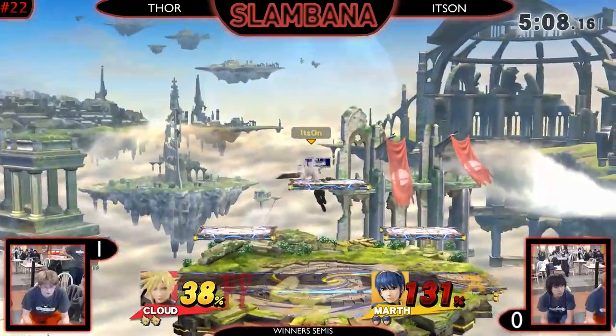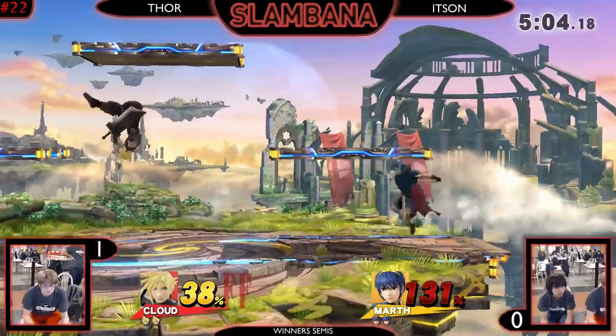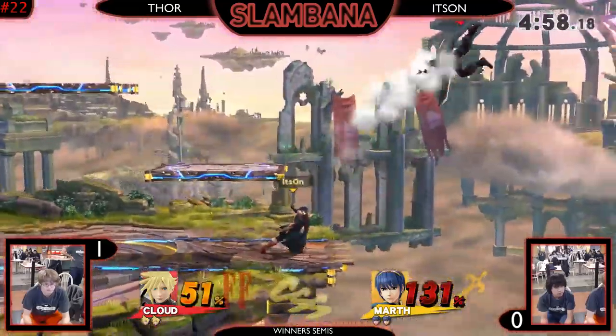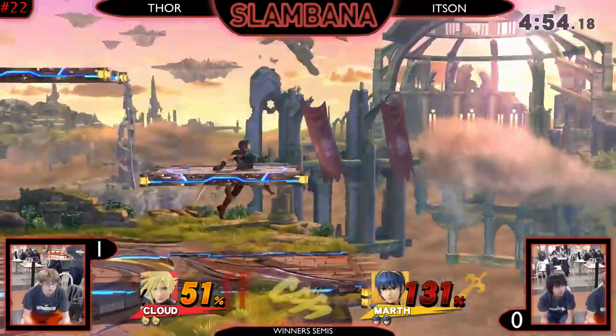Thor kind of started off to a better start - Itzai had established control out the gate in Game 1. Thor going for the PGA, gives Itzai an opportunity to get back in. Itzai was able to knock him back off. Thor almost has a limit - this is pretty bad for Itzai. It's not insurmountable, but... Thor gets the limit and burns it immediately. That's the Mewtwo King.